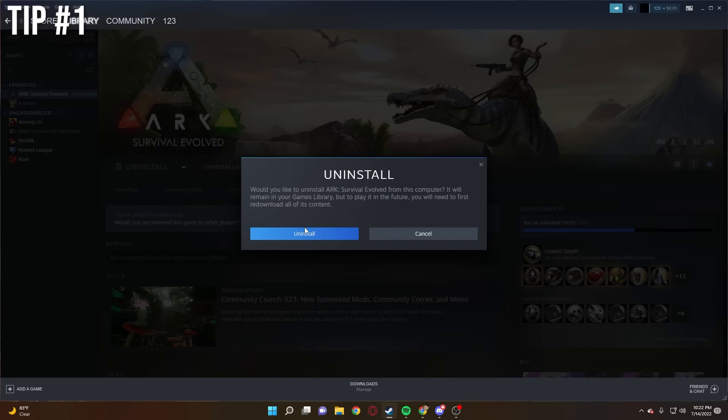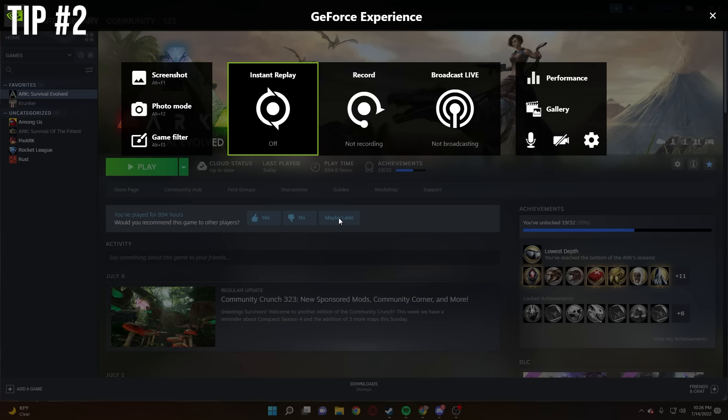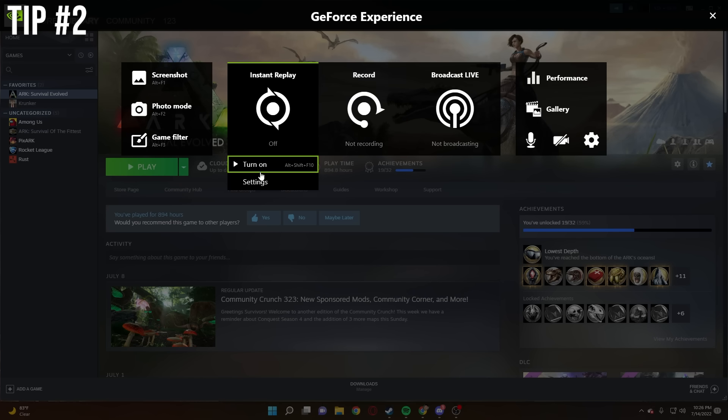Tip number one: don't play ARK. Uninstall it. Have a recording software ready in case you need evidence for a ticket, or maybe you lose something and you don't remember where. Clipping helps.